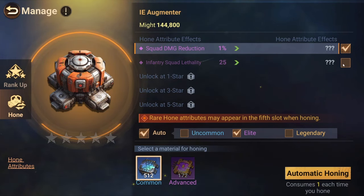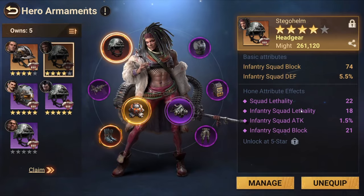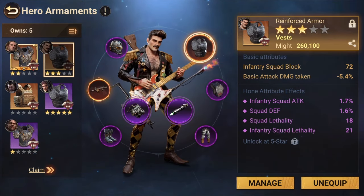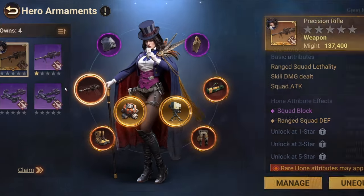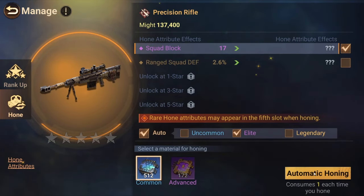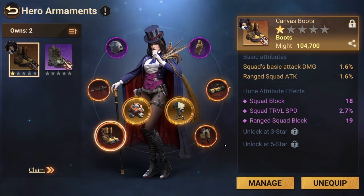Gathering speed, squad damage reduction one percent — that's pretty good, I'll take that one for now. Squad lethality — maybe I'll leave it. Squad lethality, squad block, squad lethality — let's see if I've got a better one. Squad defense, squad attack, squad block — let's check this. Maybe I'll do this one. I'll take it — not really useful I guess but the range is actually pretty slow so it's not that bad.